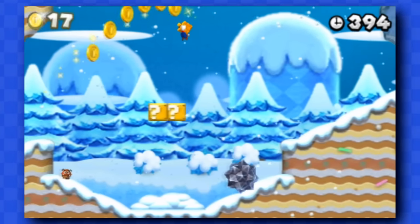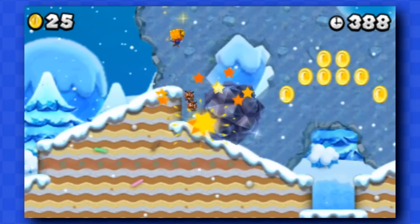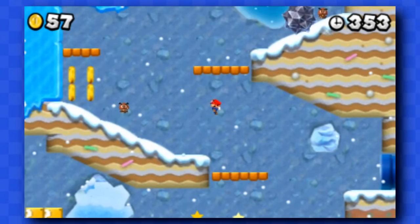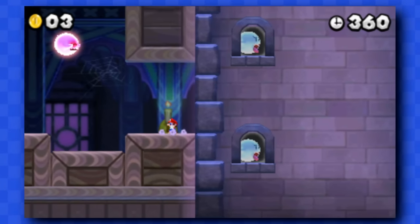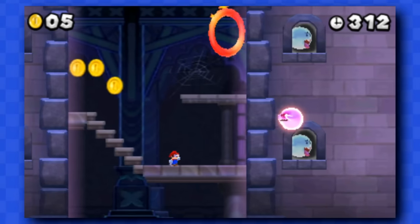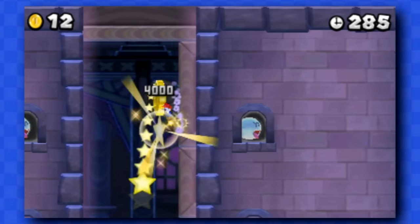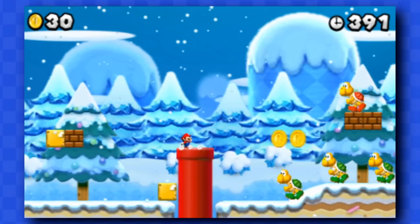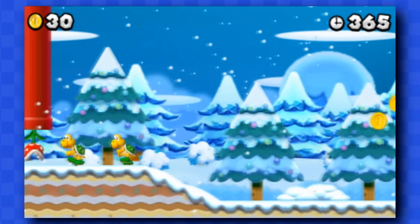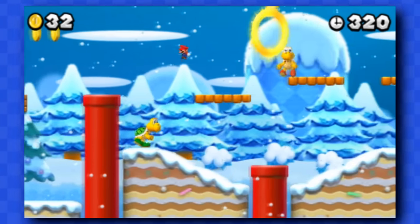4-1 is a stage filled with micro Goombas — finally, enemies my size! What is not my size are those big spiky boulders rolling around the stage. Watch out for those as you climb this mountain. 4-Ghost House takes place between two walls — it's kind of a fake auto-scroller where you can only move when the walls move as well, making it more difficult to avoid getting crushed. 4-2 contains lots of enemies, especially Koopa Troopas, which are literally everywhere! There are also lots of evil plants in red pipes, so you'll have to time your moves and watch out for that.